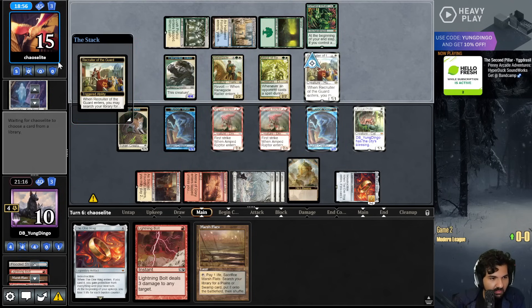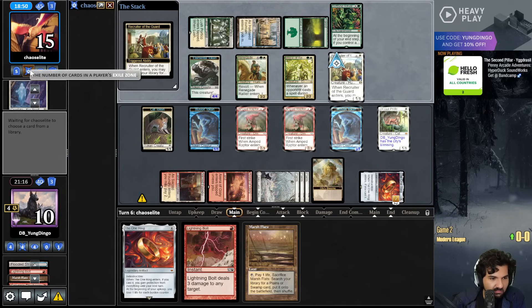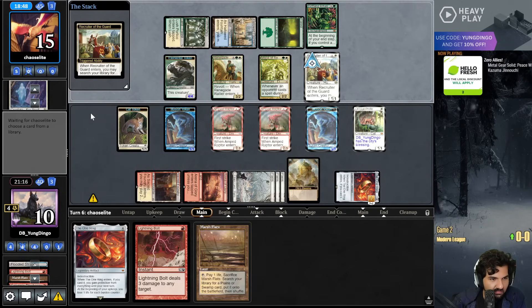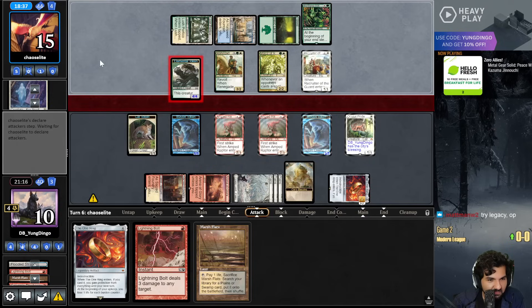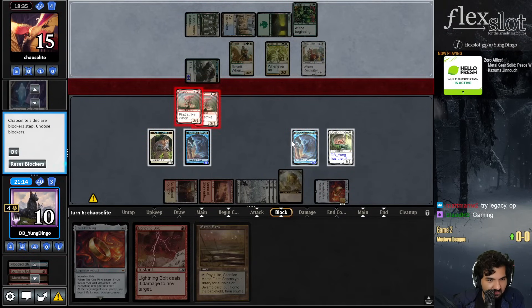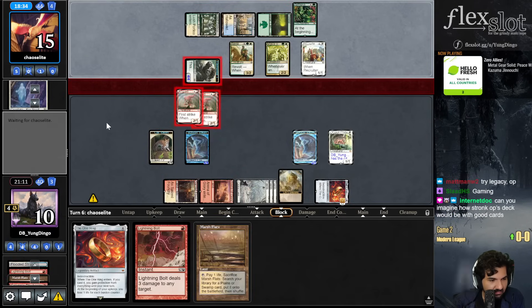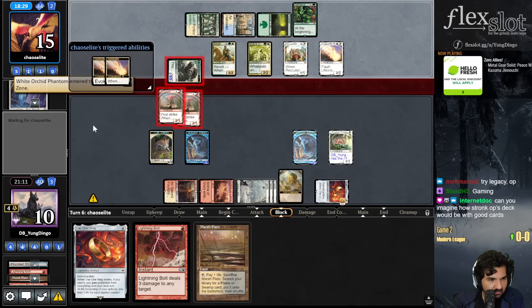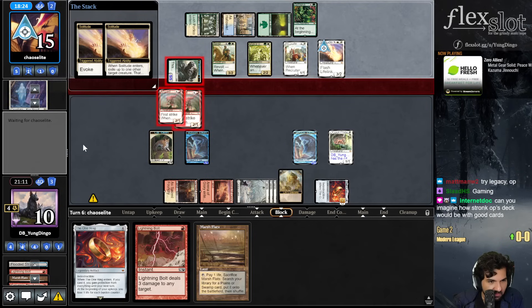Recruiter of the Guard. What are you getting? Floats - still dumb as hell. Okay, they're getting Solitude. Is Solitude good here? No. You're gonna Solitude one of my Amped Raptors and give me two life? I accept.